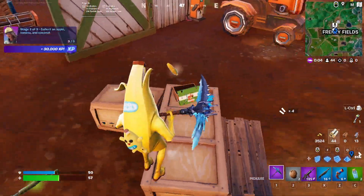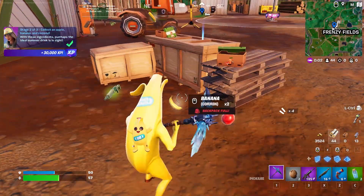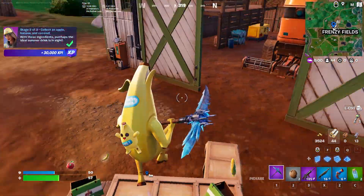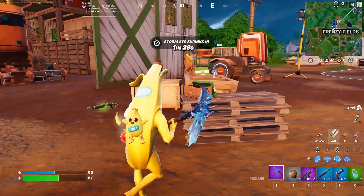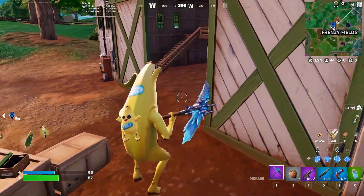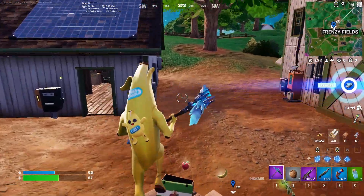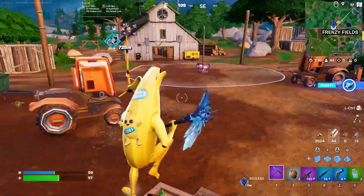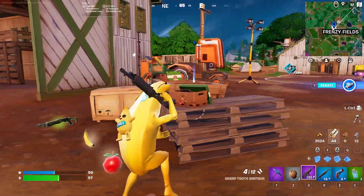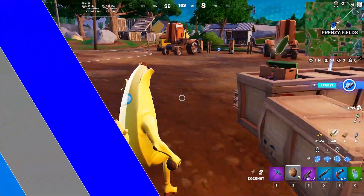Just drop down to Frenzy Fields. I recommend going to these crates, because the produce boxes will typically spawn there. Once you're able to do that, you'll easily be able to collect an apple, a banana, and a coconut in Fortnite Chapter 4 Season 3. If you enjoyed this video or found it helpful, please consider leaving a like and subscribing to the channel, as that would help me out a ton. I hope you guys all have an amazing day, and I will see you guys in the next one.